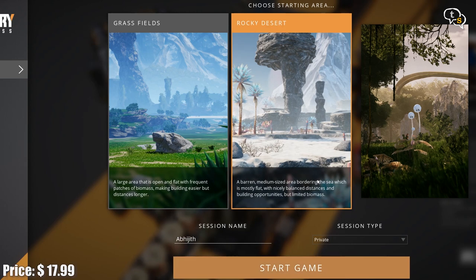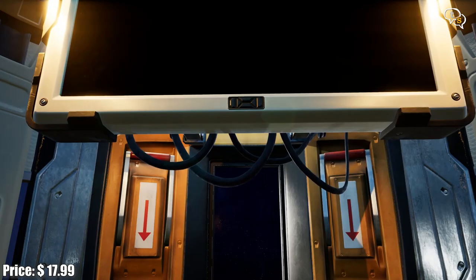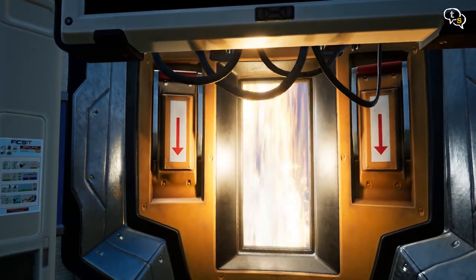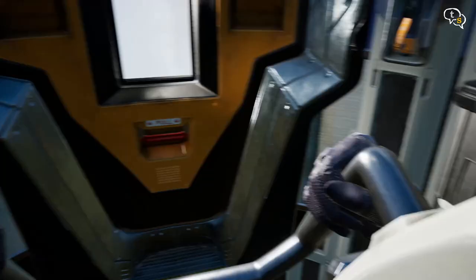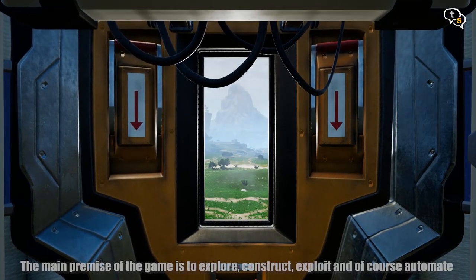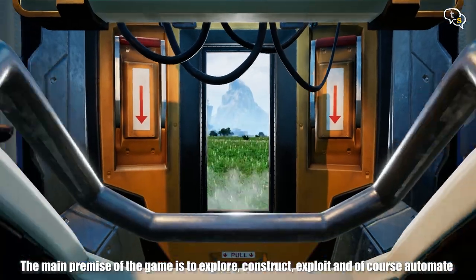We chose grass fields, and our character is dropped down onto the alien planet with very basic tools, which in my view I would love to have access to in the real world. The main premise is to construct, explore, exploit, and of course automate.